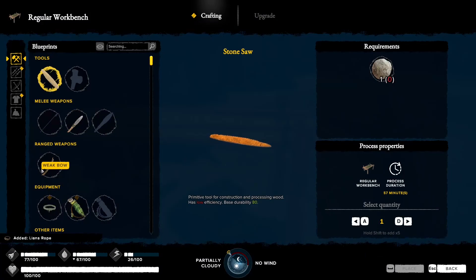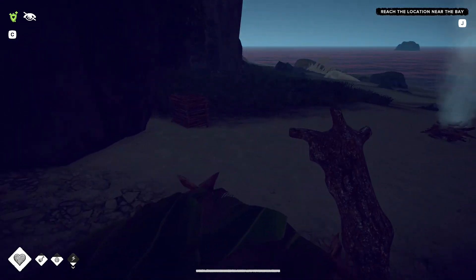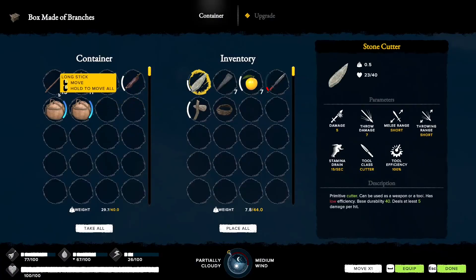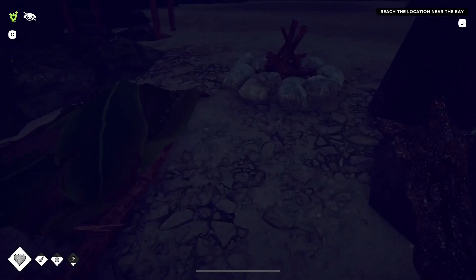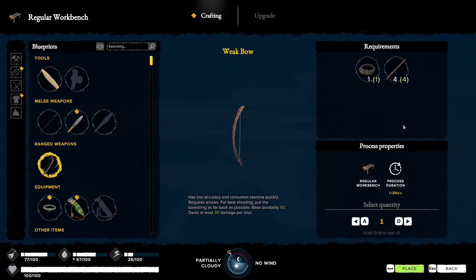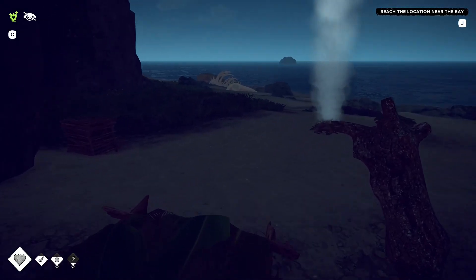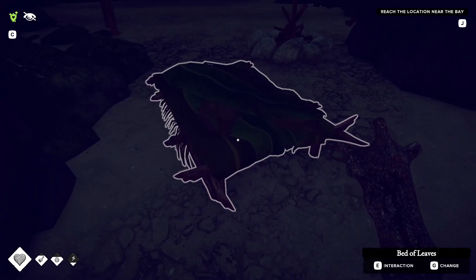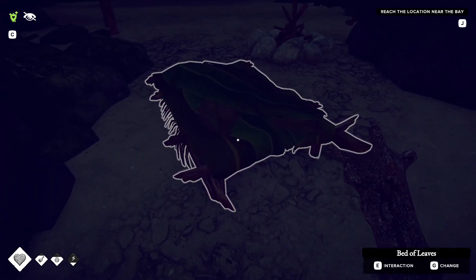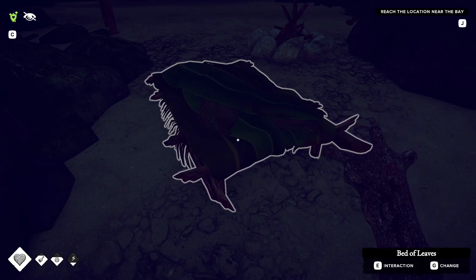The weak bow is something we definitely want. We need another piece of rope and four long sticks - that's why we were picking all those long sticks up. The chance of injury is now 21 percent telling us to go to sleep instead. I'm going to end the episode here and we'll continue tomorrow in-game.